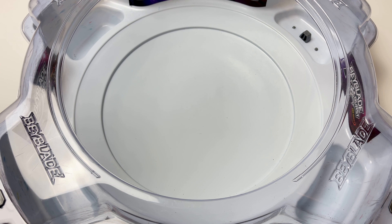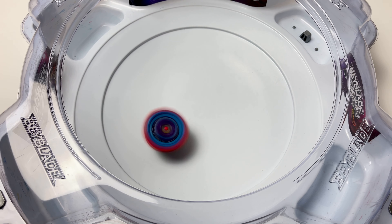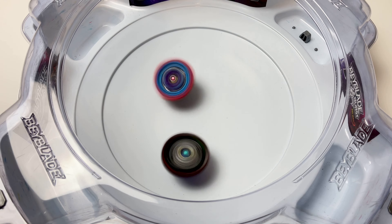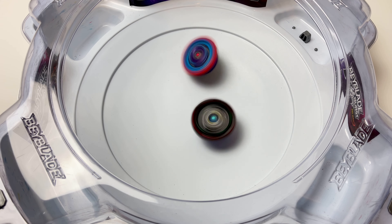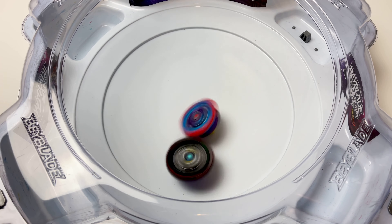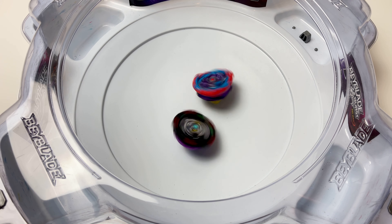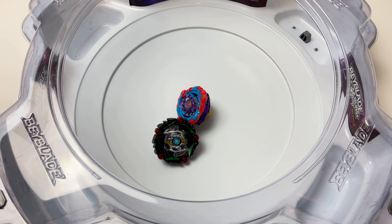Run him back. You're not going to shut me out this time. Four goes first. Three, two, one. Right, tough combo. I think it's the best combo for Mirage Fafnir so far. Draw — run it back.